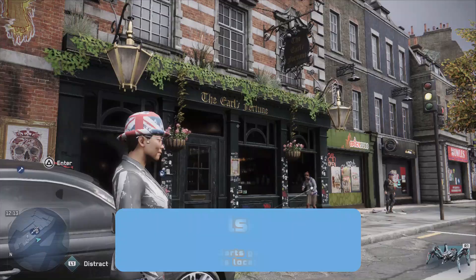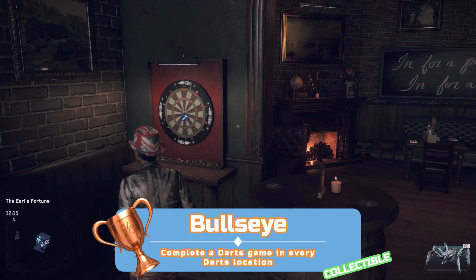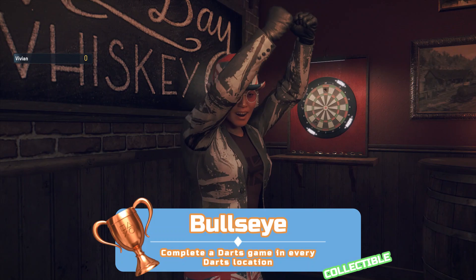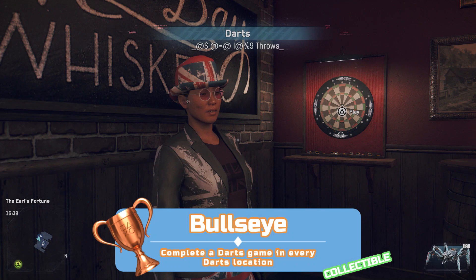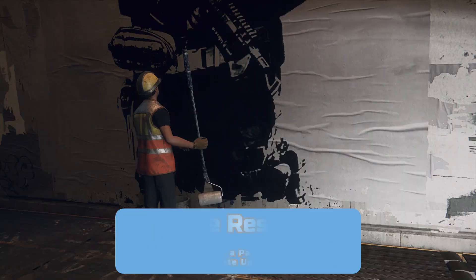For the Bullseye trophy I'm going to point you to a separate video in the description — you'll want to combine this with the Bottoms Up trophy. Essentially, visit each dart board in the game in one go using the same character to stop any glitches. Make sure you actually finish the game of darts — 301 as it's called — at each dart board. Also while in the pub, make sure to rob their safe if they have one, usually good for about a grand.